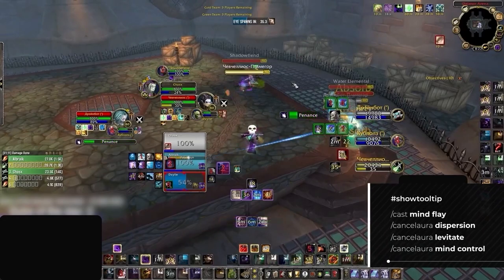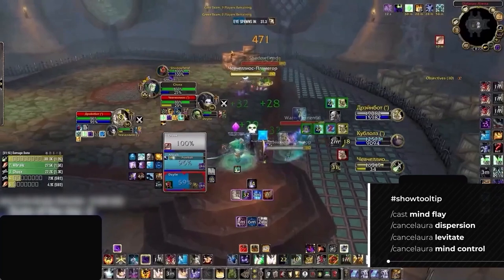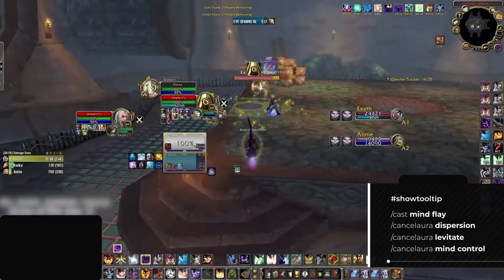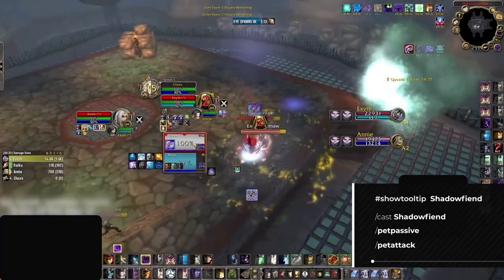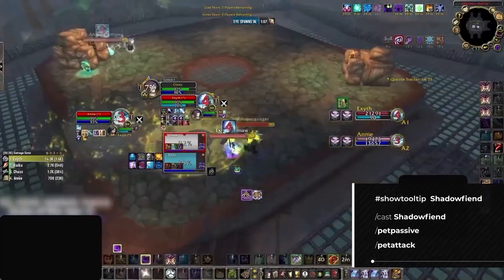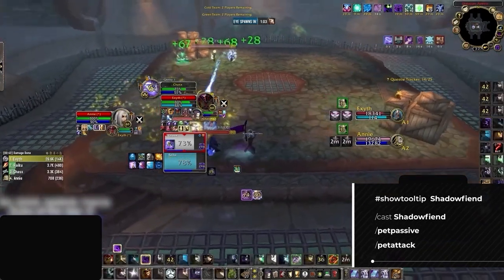For some more specific macros, you'll also want some way to easily cancel Dispersion and Mind Control, which we recommend putting into Mind Flay or even Mind Blast — much easier than accidentally clicking off your buffs when trying to leave Dispersion. And lastly, this all-in-one pet macro is perfect for your Shadowfiend. What this does is put it on passive as soon as it's out, which fixes the wonky pet AI, and then pressing the same button a second time will redirect your fiend to a new target if you want to swap.